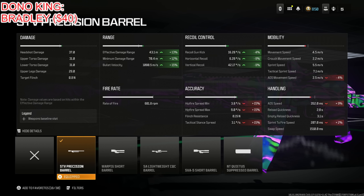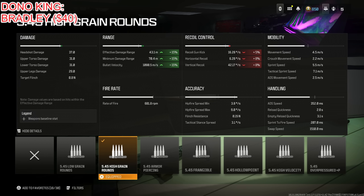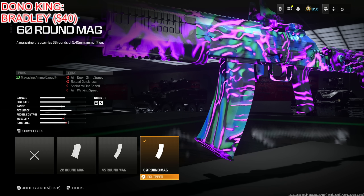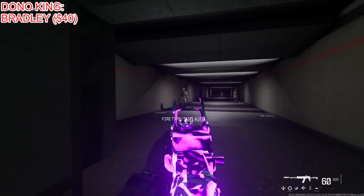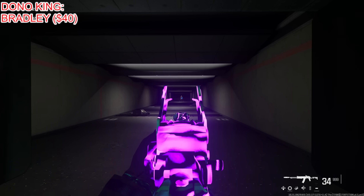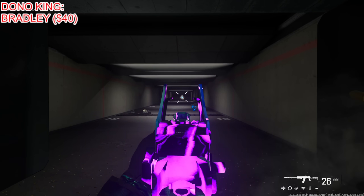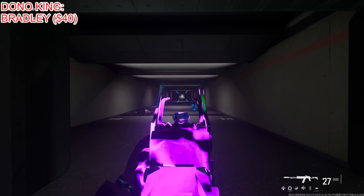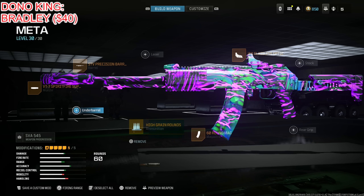The accuracy reduction only affects hip firing, which doesn't matter. I put on the 5.45 High Grain Rounds, which are absolutely amazing for bullet velocity and damage range — going up 15% across the board. The only thing that goes down is recoil control, which we already took care of. I put on the 60 round mag because with this weapon you want as many bullets as possible, especially since we're going to put on burst fire where it shoots even faster. Finally, the Jack Glassless Optic — use whatever you prefer. It's just ridiculously easy to use this weapon, especially if you have a fast trigger finger to take enemies down quicker at any distance.